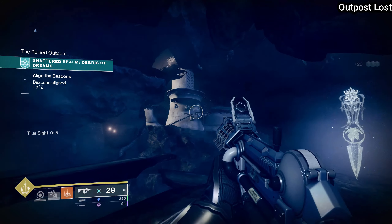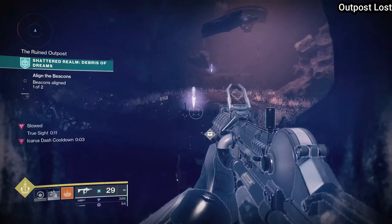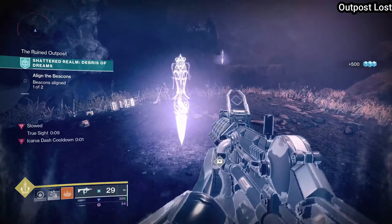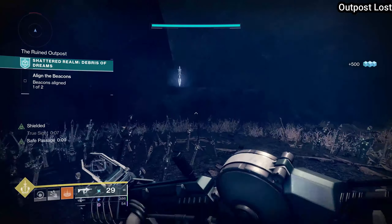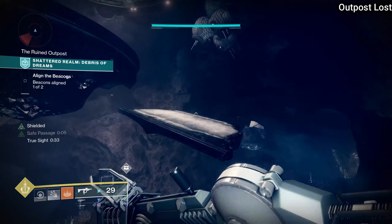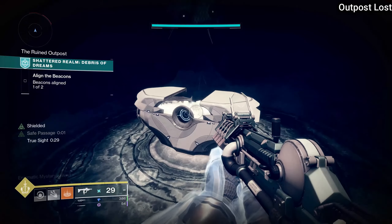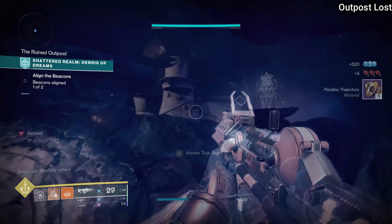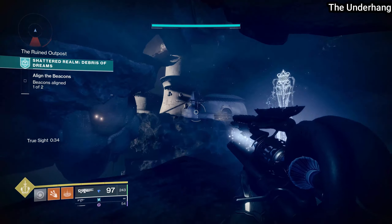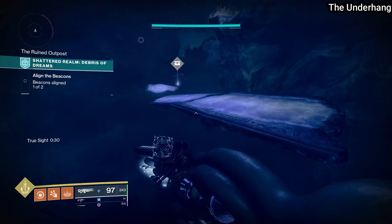Now directly across from the factory there's an underhanging on the island with a giant room that's super slowed. In this room you can find a Field of Strife and a True Sight totem — use these to go up and find the Outpost Lost chest. Then make your way back out to the same Barrier Breach totem across from the factory, go to the right, and using True Sight you'll be able to find the next chest called the Underhang.